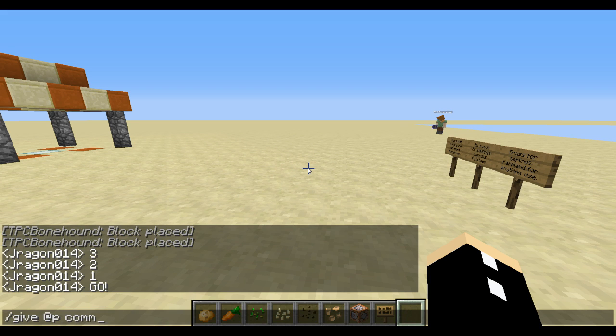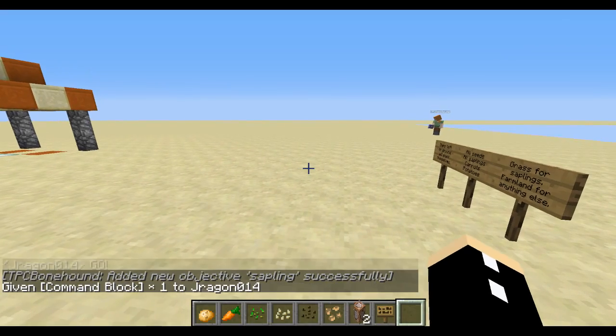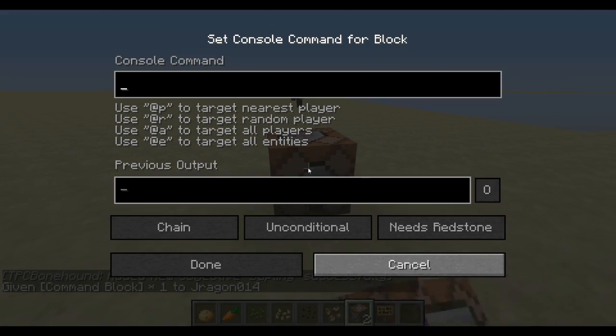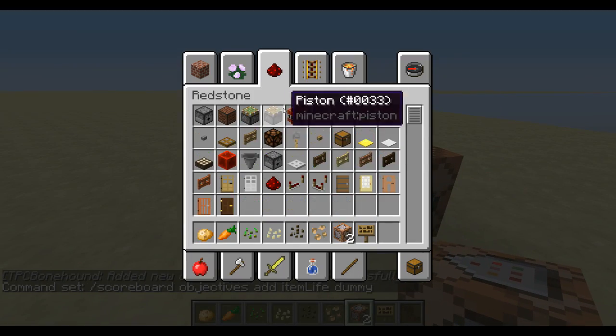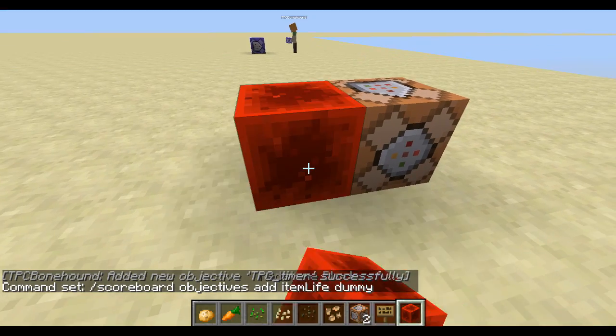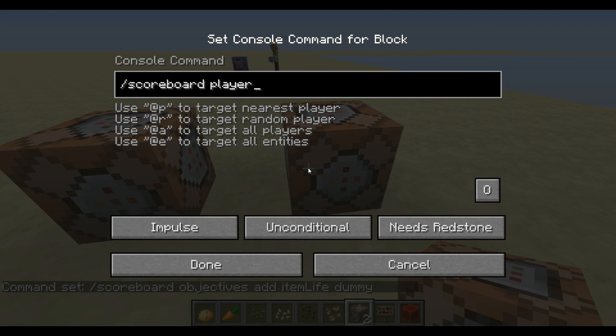Let's give ourselves a command block. I have to type everything manually because the server here is just a tiny bit laggy. We'll go scoreboard objectives add item life dummy. So we'll go scoreboard players tag at e, type equals item, tag equals not food.